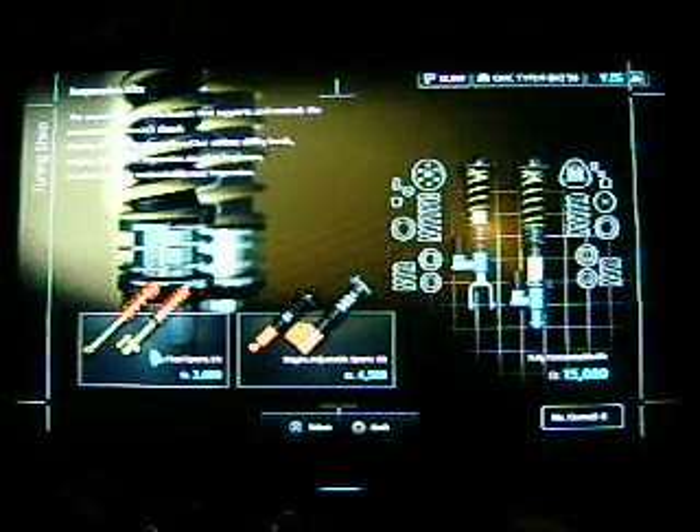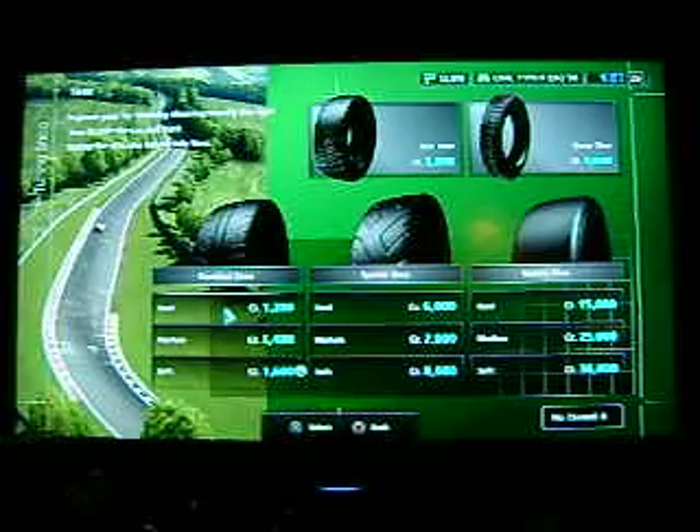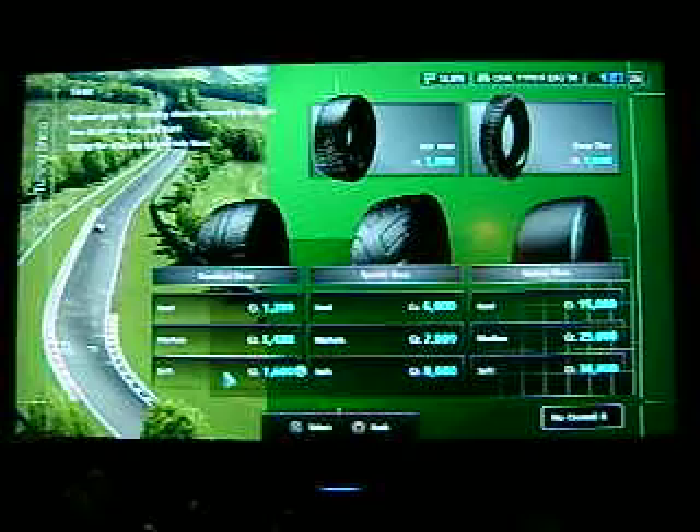There's a lot of suspension options — a fixed sports kit and a height adjust sports kit, and everything fully customizable. Then you've got the tires: comfort, sports, and racing. I usually try to go with the soft tires — they give better grip to the ground, but I guess they don't last as long. There's already soft in the comfort tires, so that's pretty good.